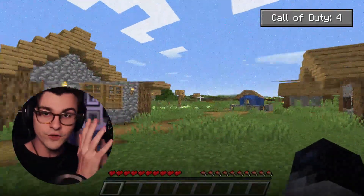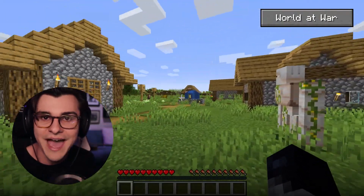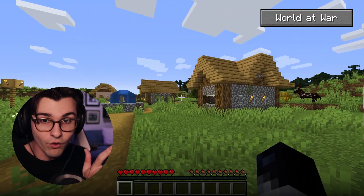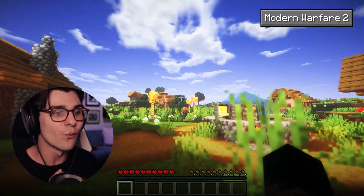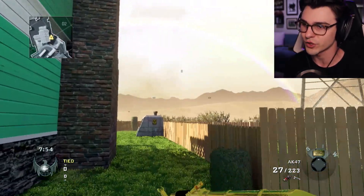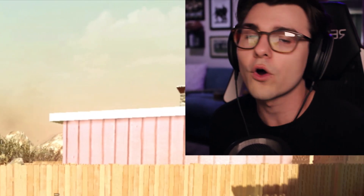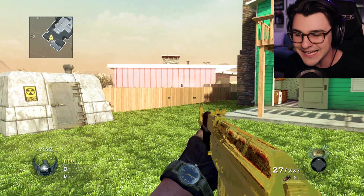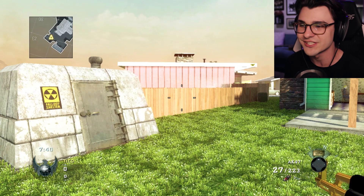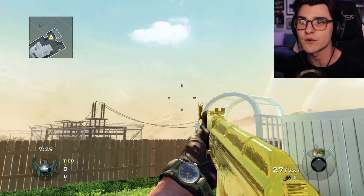The jump from Call of Duty 4 to World at War wasn't really that great, but the jump from World at War to Modern Warfare 2 was insane. So Treyarch had a lot of work put on their shoulders. A lot of people said the graphics in this game weren't as nice as Modern Warfare 2, but I still stand by this gold camo to this day — I think it looks absolutely beautiful.